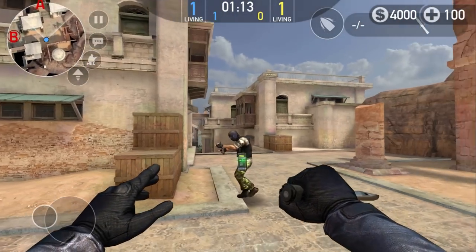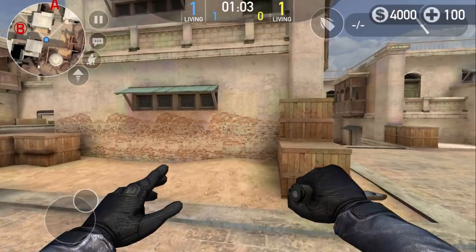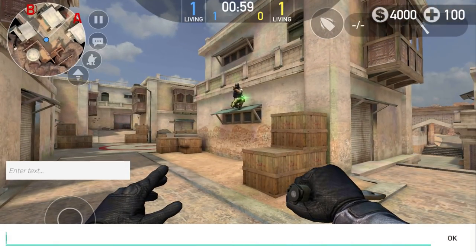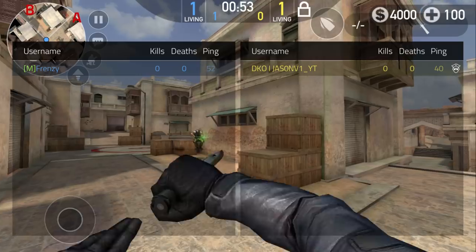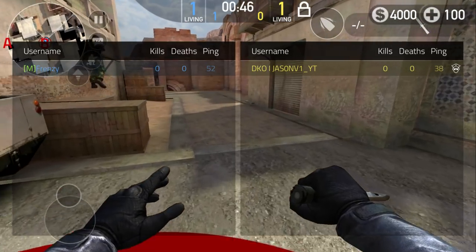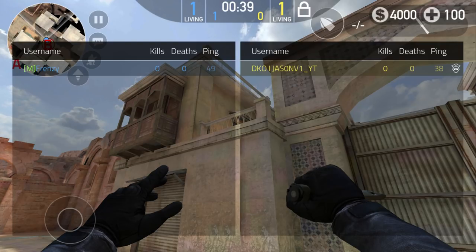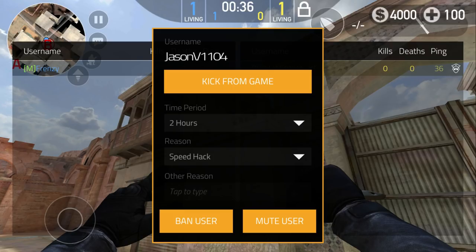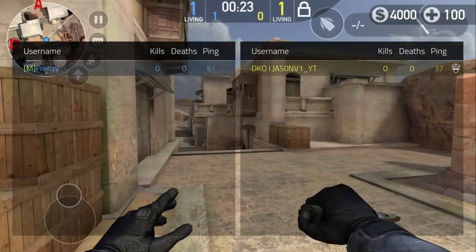The first command I want to go over is the kick command. Basically what this is used for is for players who are glitching or if someone's being really rude in the chat. Kick is simply slash kick and then the username of the player. So if I want to kick my friend Jason, I would type in the chat slash kick Jason. Alternatively, I can press on the scoreboard, press the lock button, and it pops up a little menu where I can press kick from game.